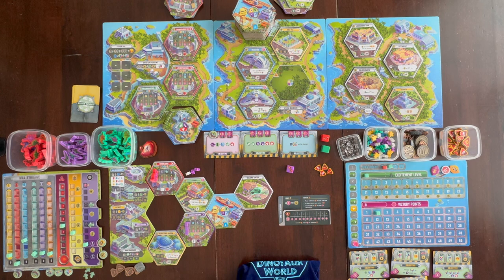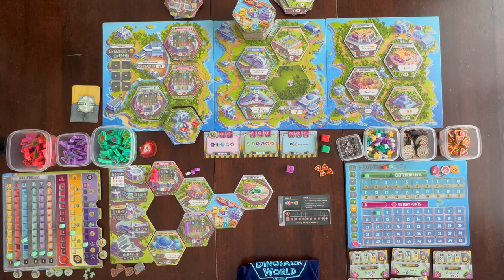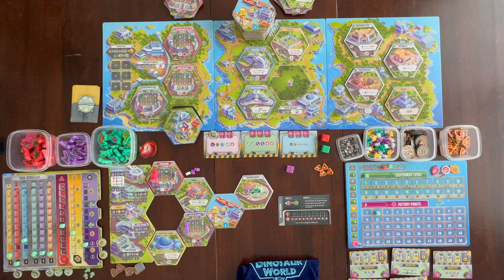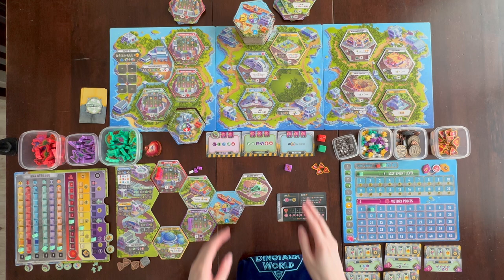That is everything for Dinosaur World multiplayer. On page 22 of the rule book there are frequently overlooked rules with extra clarification if anything didn't make sense. Now I'm going to go over the solo rules — I'll clean up a little, set solo back up, and explain how that works.